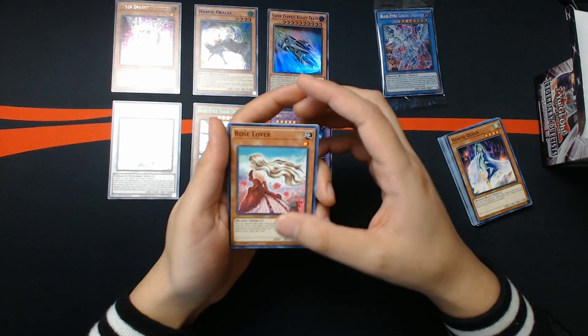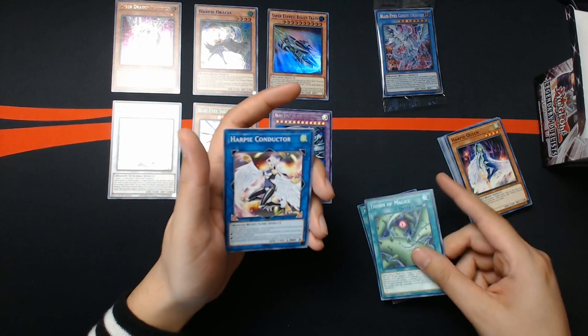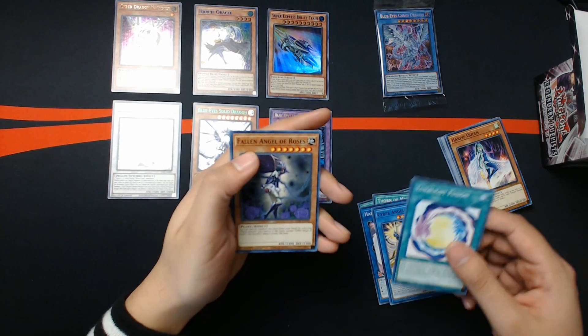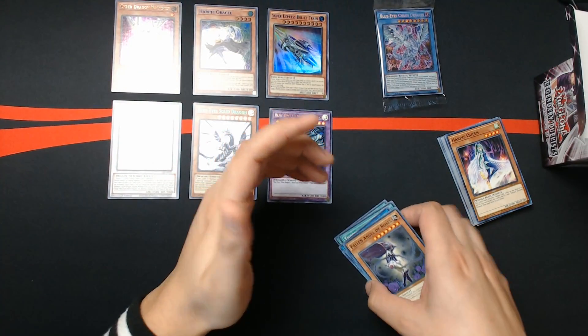Then we got Rose Lover, Mark of the Rose, Thorn of Malice, Harpy Conductor, Cyber Angel Izana, Lunar Light Fusion, and Fallen Angel of Roses. Not bad — that's a pretty good box. That's what I'm saying.